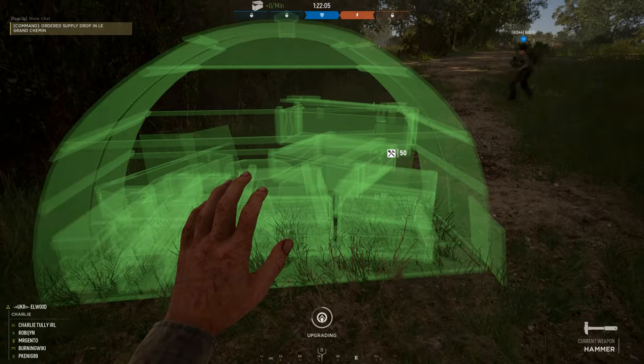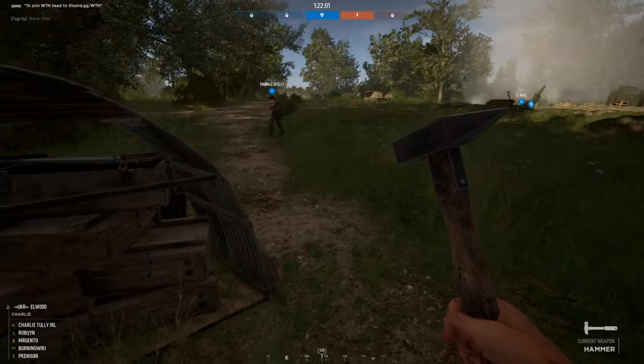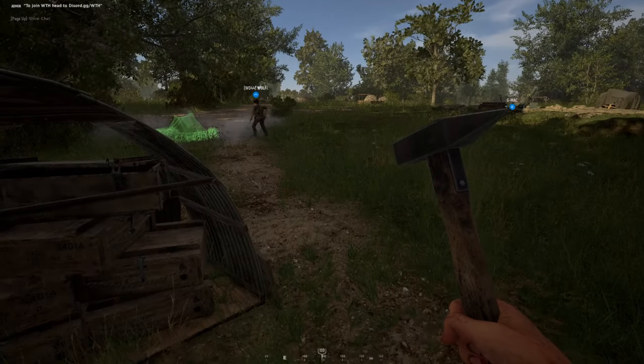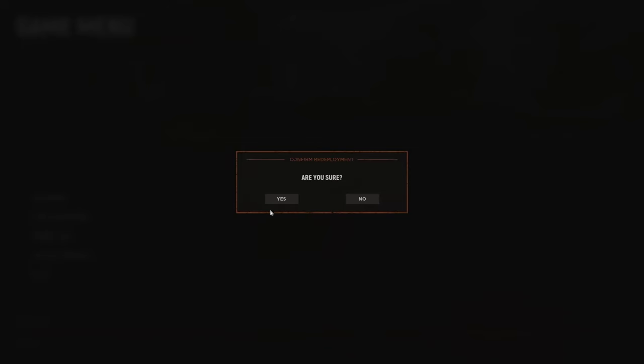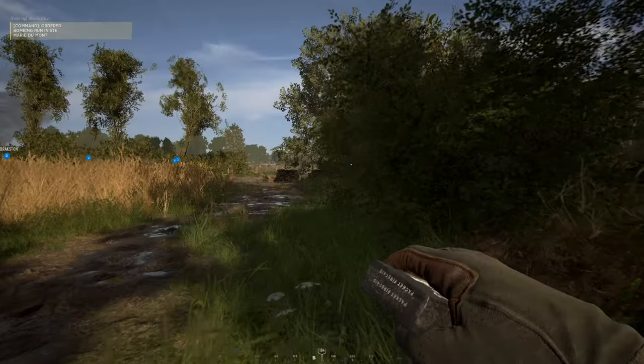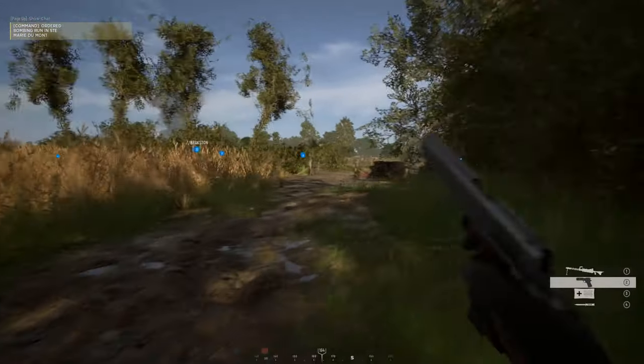Alternatively, on most maps when the game starts there is already a supply truck. These are normally used by squad leaders or commanders to race to the front line and make a garrison. This will leave some leftover supplies for you as an engineer to make your nodes.